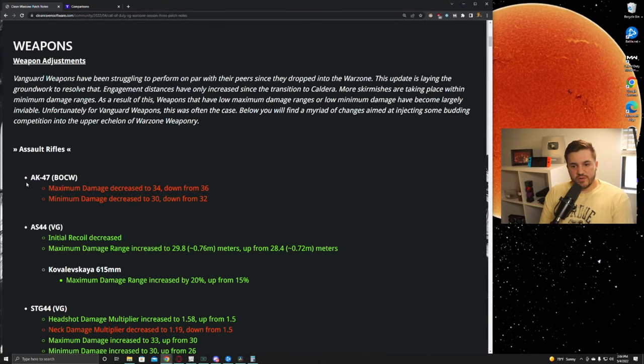Welcome back to the channel. Today I'm going to be going over all the weapon adjustments from today's big patch — it was kind of unexpected. We're going to go through all of this. I've updated TGD to have all this information already. There are a couple things that need tweaking and I still need to get the Nikita and the M1916 — the two new guns — up on TGD. I was able to get those fully tested today and hopefully either today or tomorrow I'll get that uploaded. If you appreciate the work I do, drop a like, a comment, and subscribe to the channel.